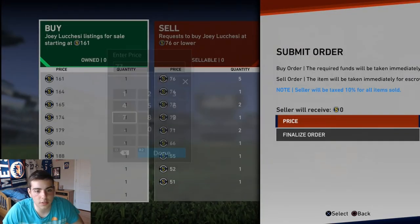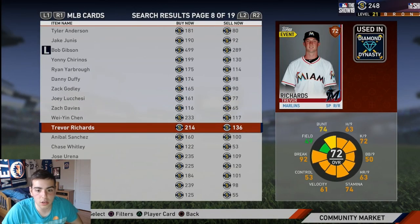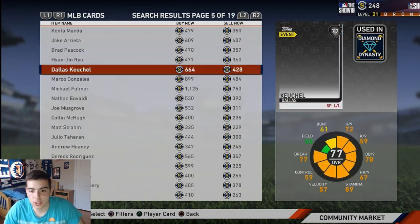I'm gonna post one for 76, I'll do 77. Honestly bronze cards might be the new way to make stubs, but you always want to check the price gap — the price gap has to be good. Don't forget there's a 10% reduction on sales.